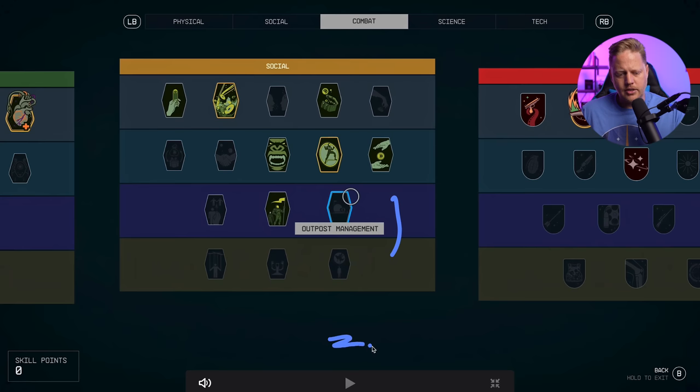Outpost Management doesn't have a descriptor visible, but it likely allows you to have more outposts on a single planet or more outposts in total. It could also increase the number of crew members you can assign to an outpost, boosting its efficiency and bonuses — lots of possibilities we don't know yet.